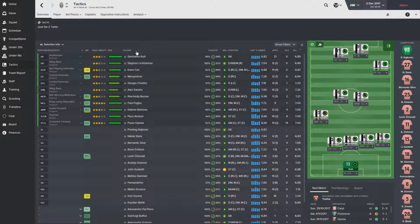Anyway, this is going to be the team for today's game against Torino. We've got Geronimo Rulli in goal, Lichtsteiner at right back, Emre Can, Marquinhos and Chiellini as three centre backs, Alexandro at left wing back, Brozovic and Pogba in the middle of midfield, Gabriel Barbosa on the right, Alcacer and Dybala up front. On the bench: Rajkovic, Stark, Silva, Mbappe, Ostenali, Zivkovic, Guidetti, Damian, Fernandinho, Kovacic, Zouma and Bialik.